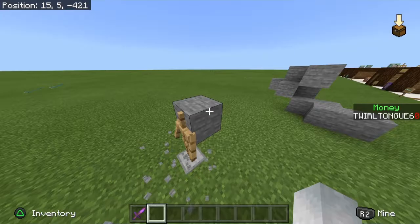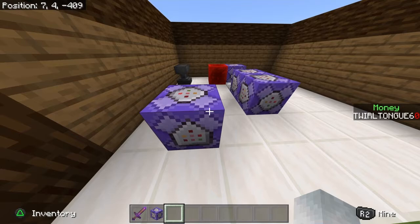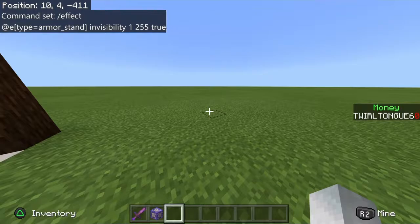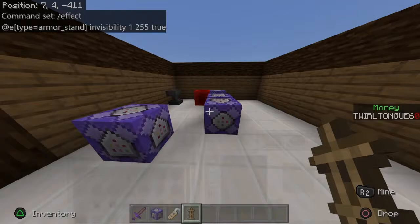One way a lot of people would prefer this: if you didn't want the little armor stand visible — which does help with seeing where you're going to build, since this is used for terraforming purposes — you can do slash effect at e type equals armor stand, then invisibility one two fifty-five true. Now look, it's gone. Whenever you hold the sword it's almost as if you're building and there's nothing there. But as you just heard, I just broke the armor stand, so that's the only precautionary thing you have to worry about.